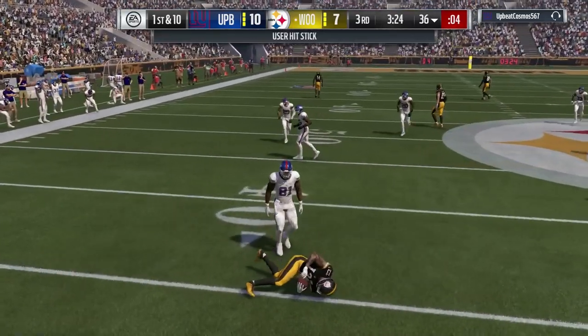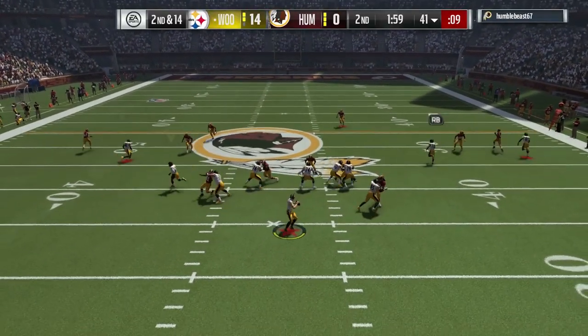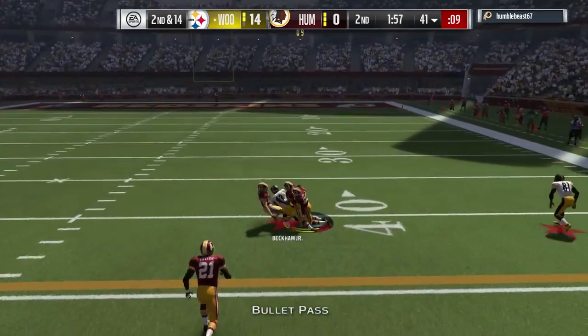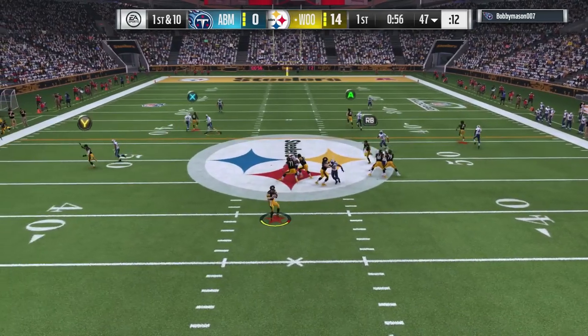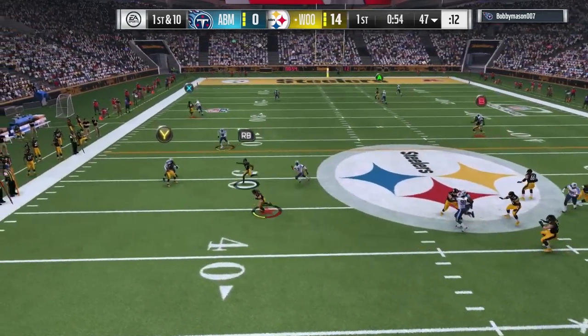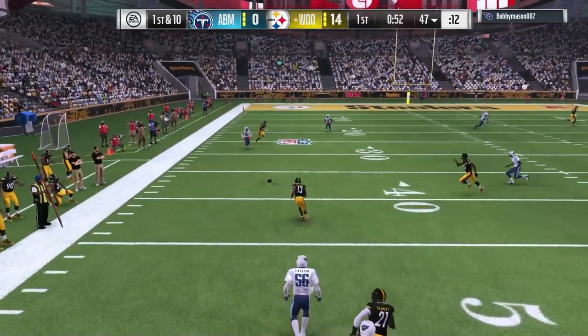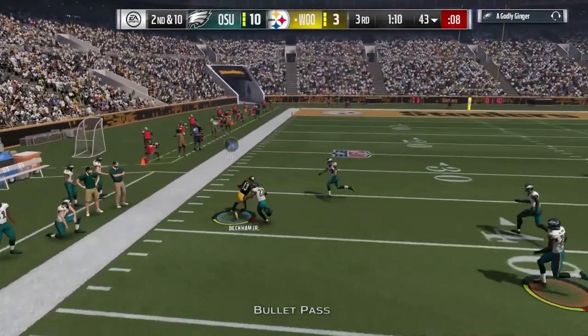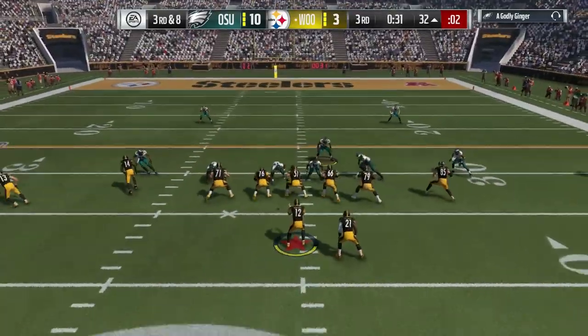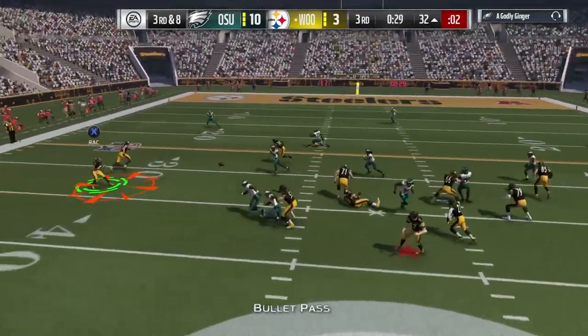Overall, Odell is the perfect slot guy. You don't want him out there for running downs. But this card can hang on to the ball pretty darn well with his catch in traffic 99. Even with a slight frame, he'll still catch and run. Like Aaron Rodgers — they need better contextual awareness for fade routes on the sideline to beat cover two, but that one was properly placed given his size.